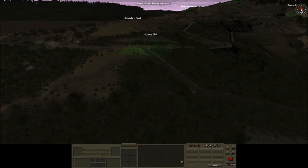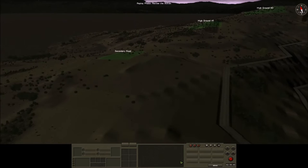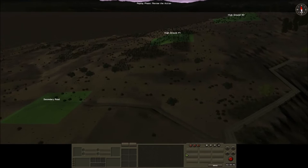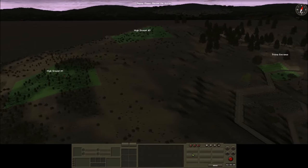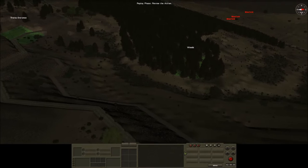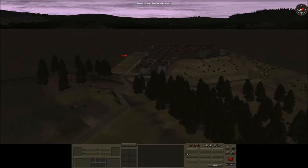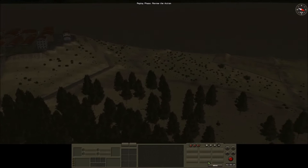The map objectives to take are the highway objective, behind that the secondary road, and at the back of the map two high ground objectives. Further over on the right in the centre is a woods objective and the Troina entrance. Off-map support consists of two 60mm mortar sections, one 81mm mortar platoon, two 105mm batteries, four 155mm batteries, and two A-36A Apache aircraft — converted P-51 Mustangs performing the dive bomber role.